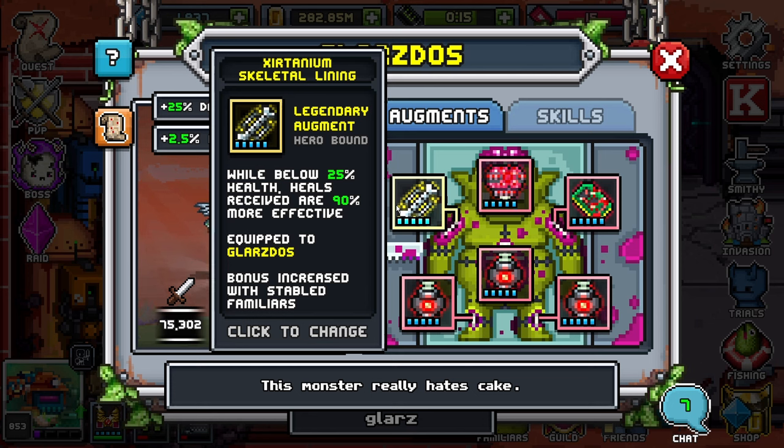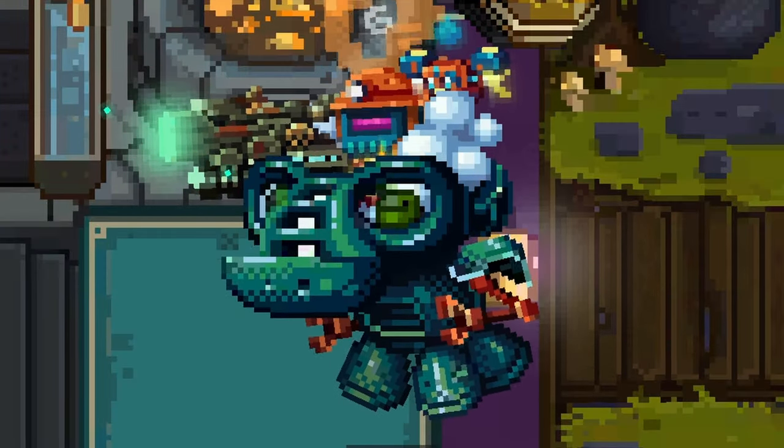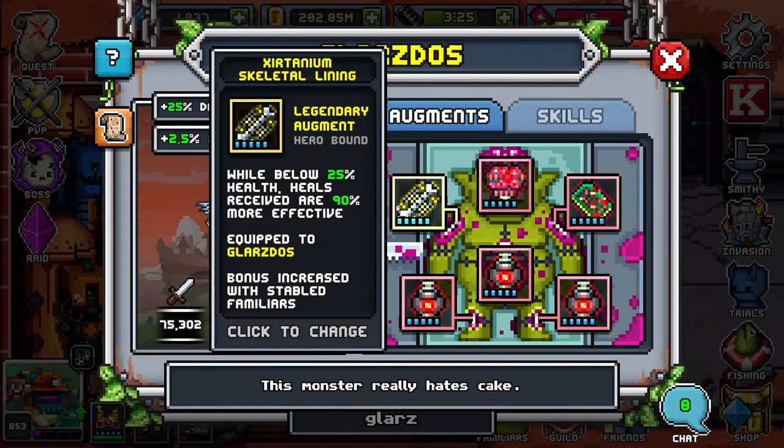Going back to the augments, I always recommend for the skeletal lining to be the one where, while below a certain percentage health, heals received are a certain percent more effective. I like that because it's a guaranteed bonus — it's very good for baits, especially if you get low. That self-heal along with the heal power chip will get you from zero to full almost every single time. The only replacement is if you're doing a Glarzdos sandwich — you're going to need a redirect chance bone, epic or better quality. Aim for a legendary redirect bone. Everyone should have two to four redirect bones in their arsenal at all times.